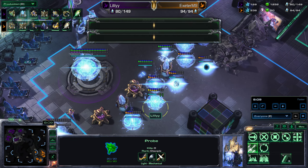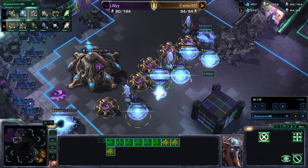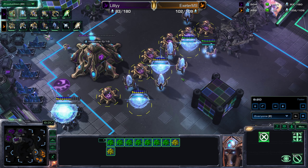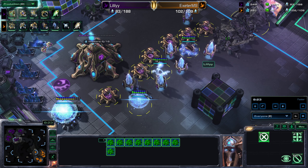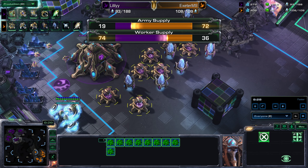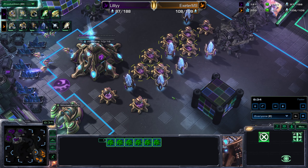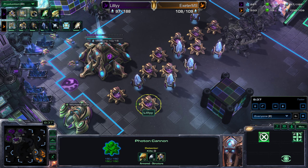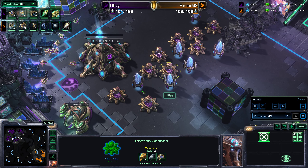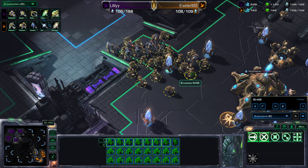I don't like this — this is pretty much a travesty. We've got a load of cannons being built here to keep opponents out, but there's an obscene amount of money spent on these cannons plus the pylons supporting them. If we look at the army supply, Lily doesn't really have an army at this stage. I just don't see the value in building that many cannons — I'd much rather have units. These cannons will protect you against some early attack, but you're not going to beat your opponent with them.